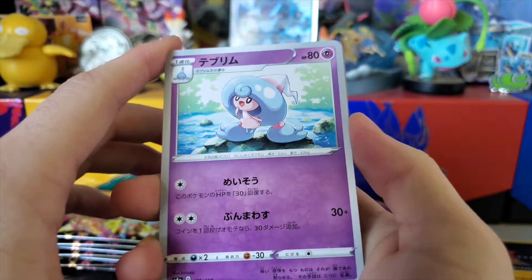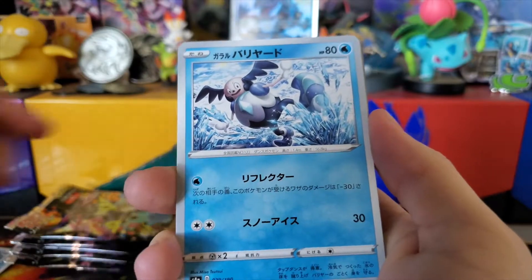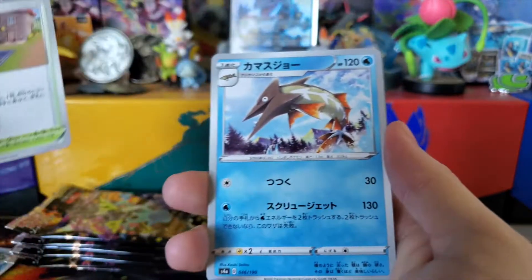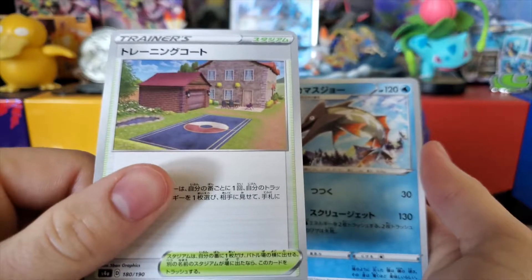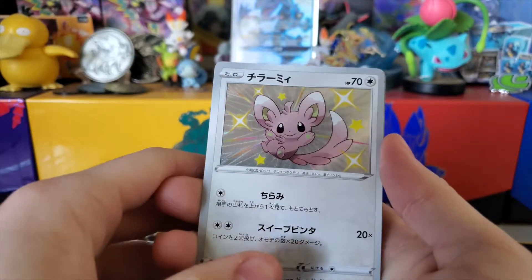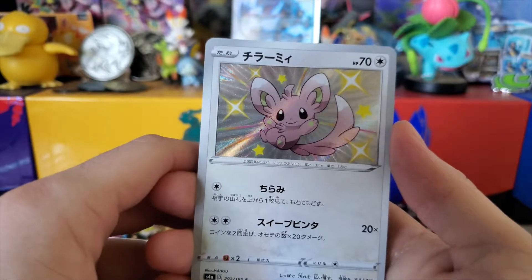We have the second hat Pokémon — Hattrem, I forget its name — Galarian Mr. Mime, Minccino, Hop's House trainer card. Who likes Hop? I don't know if anyone does, but I liked him endgame — he was pretty cool. And Barraskewda.